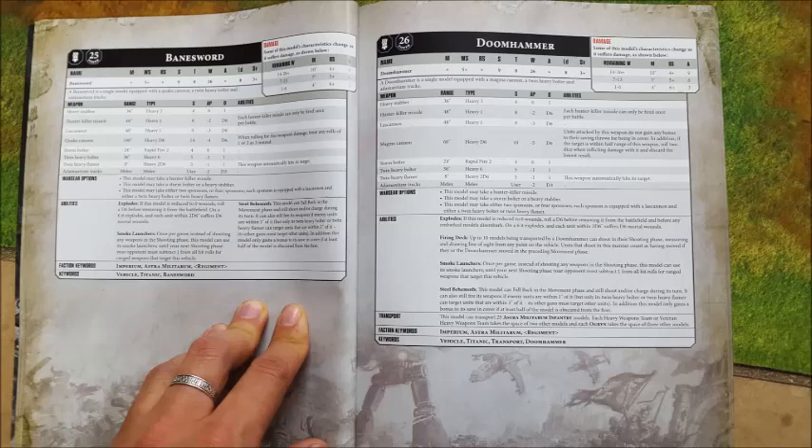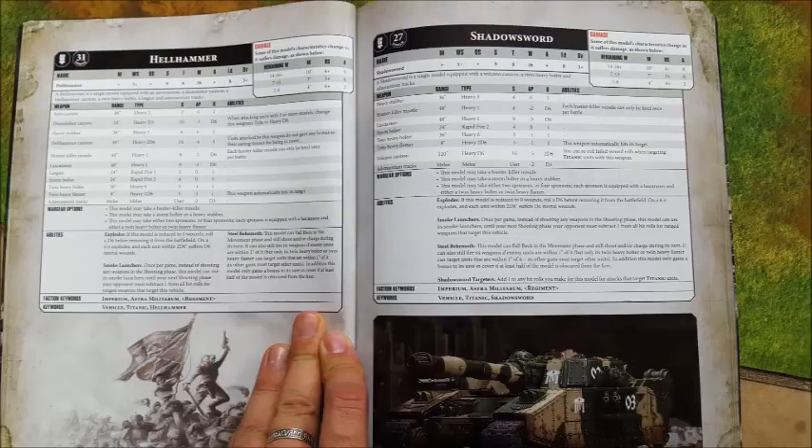Now the next two are two of the most classic super heavies the Imperial Guard have access to — the Hellhammer and the Shadowsword. The Hellhammer — essentially how you want to view it is as a Baneblade plus one. It's a Baneblade on steroids. The Hellhammer has exactly the same loadout as the Baneblade, except the Hellhammer cannon is only 36-inch range. But it's got extra strength and an extra AP, and your opponents don't get any bonus from cover. So it should be used in exactly the same sort of way — it is just more powerful. And for that extra power you are paying a pretty penny — you are paying 450 points.